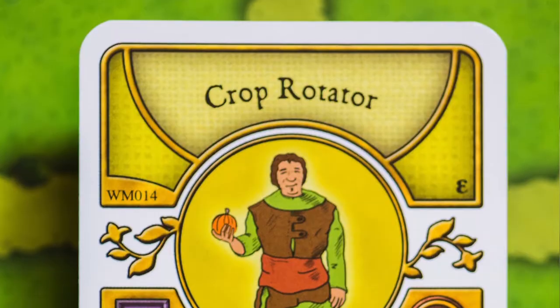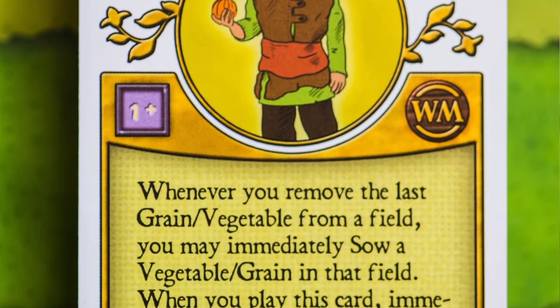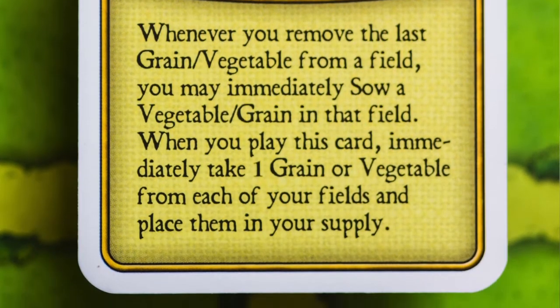The last occupation is the Crop Rotator. Whenever you remove the last vegetable or grain from any field, you can immediately sow that field with the opposite. If you took the last grain off a field, you can sow a vegetable; if you took the last vegetable, you can sow a grain. It's a handy way of getting extra sowing actions. I have used this — it wasn't quite as powerful as I'd hoped, and you do need to have the opposite resource — but for a crop-based strategy, it's an excellent card.